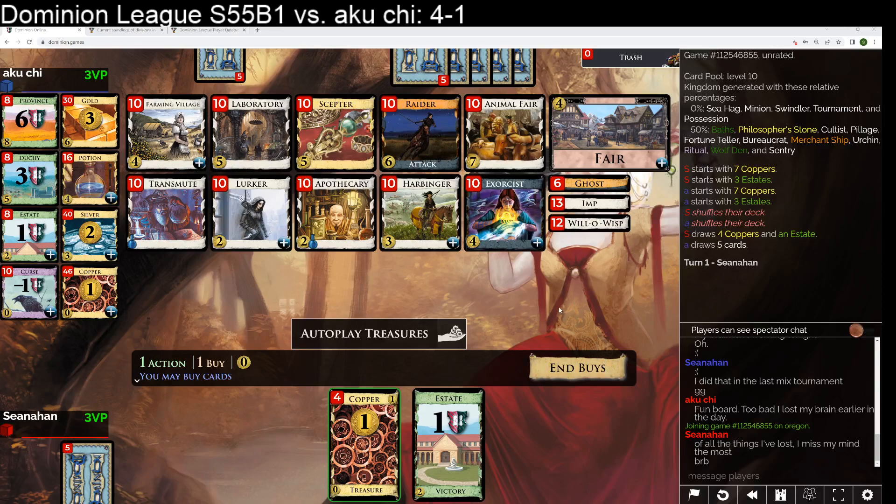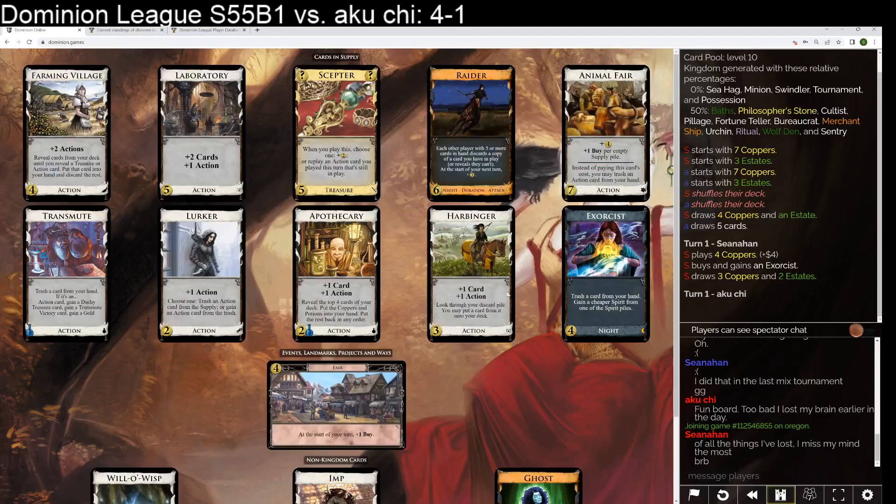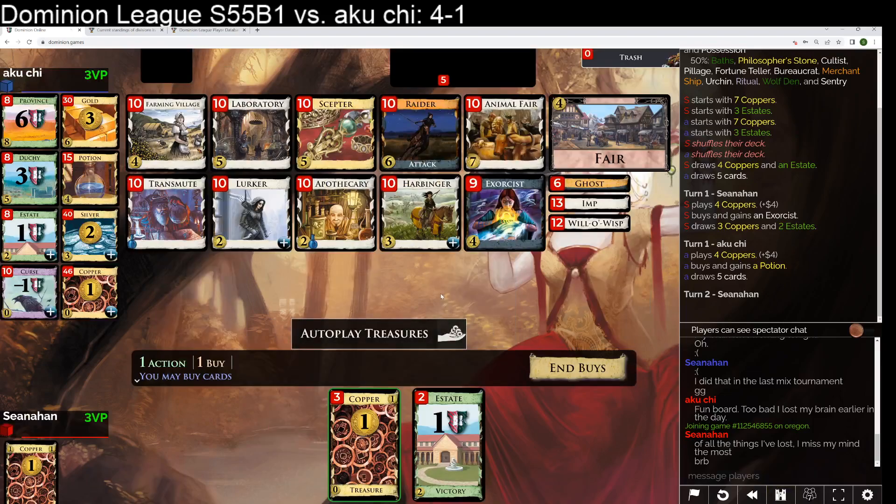Big kingdom here. There's not much thinning. I think I'm pretty clearly going to open with an exorcist here. Scepter animal fare is nice. Apothecary could be decent for drawing — I think I would consider going for potion stuff. I'm going to grab a harbinger now and try to spin that up into an animal fare.